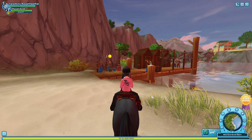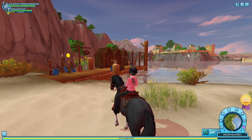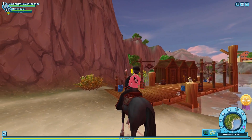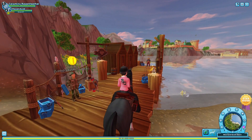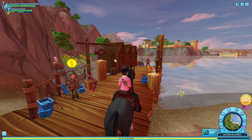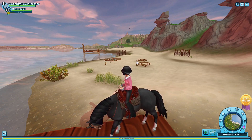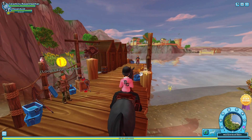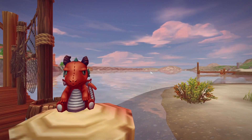All right guys, here we are back over in Moorland — you can see the lovely fort in the background. This is the fisherman's dock over by Moorland. We're going to ride over in that direction and I'll show y'all exactly where this is compared to everywhere else. Let's go ahead and take this lovely picture.